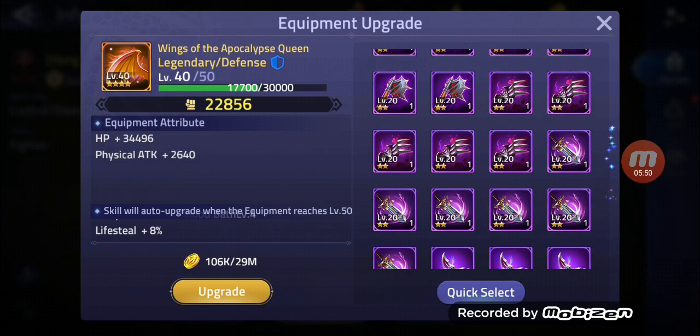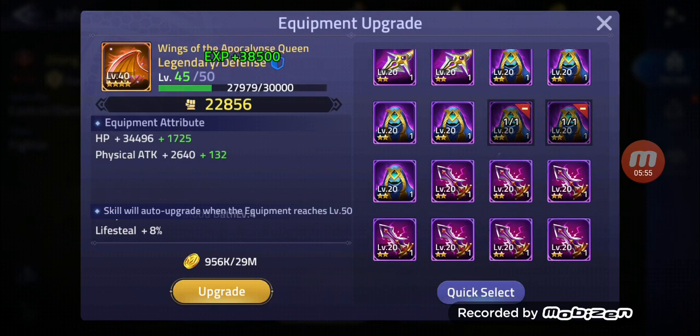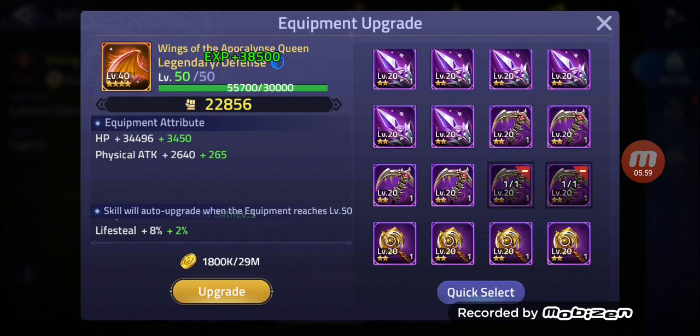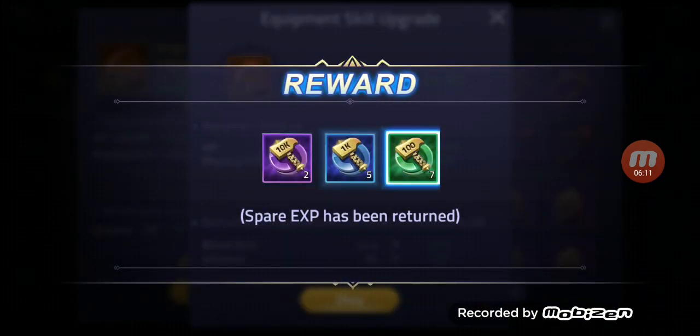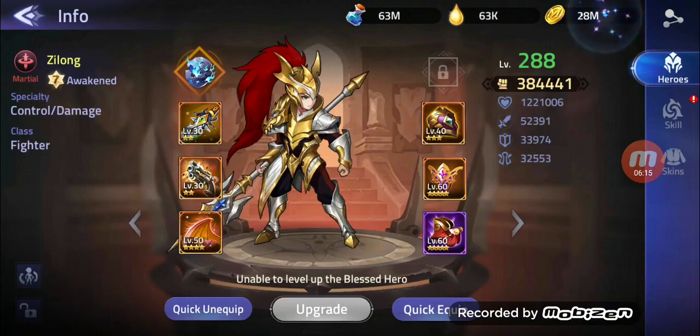Let's do the quick select again and put some equipment in — this two times, over here two times, this one two times, from this two times. So we get 3,000 HP, 2% more lifesteal, and 265 physical attack. Upgrade — there we go. Level 50 Wings of the Apocalypse. Nice one, look at that beast guys!